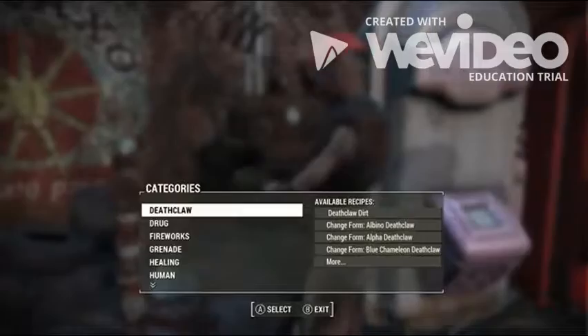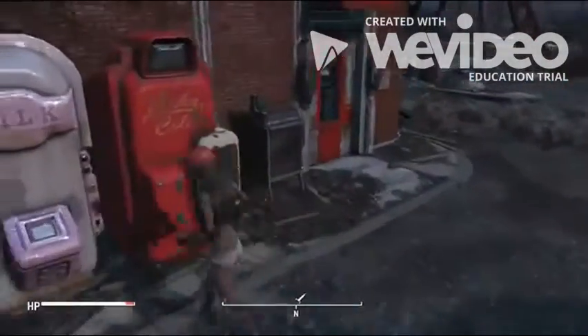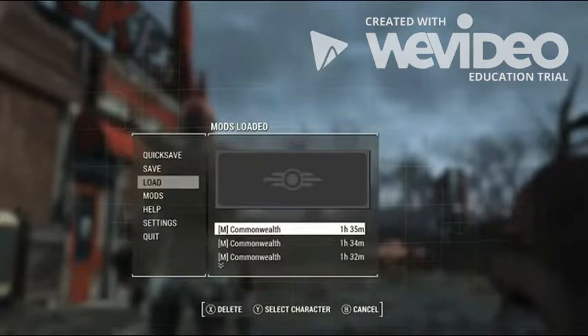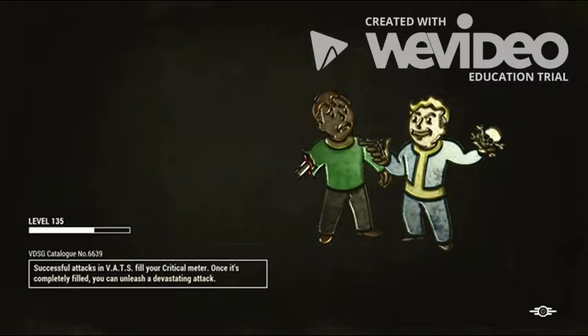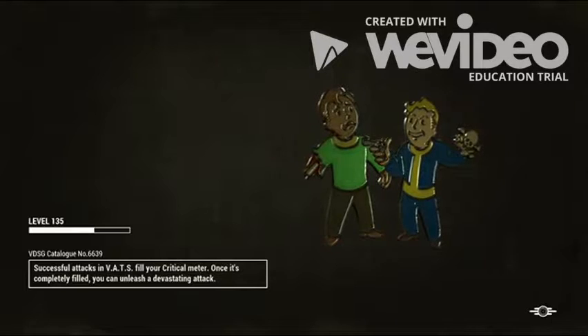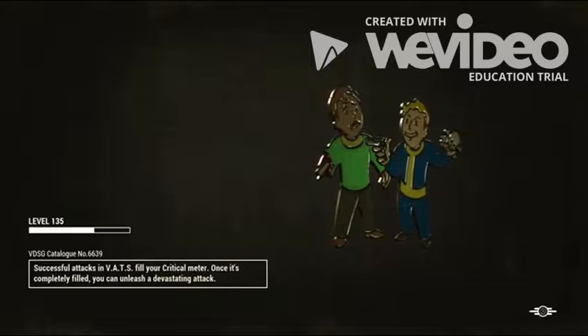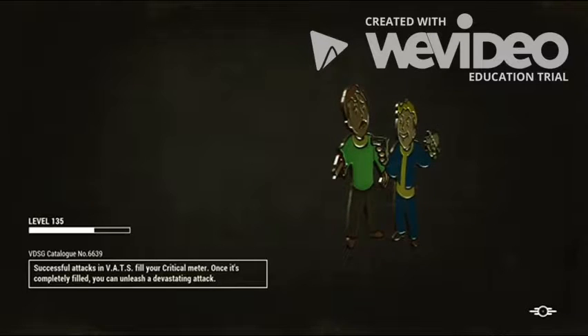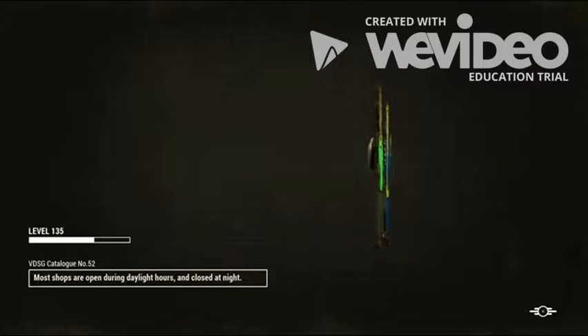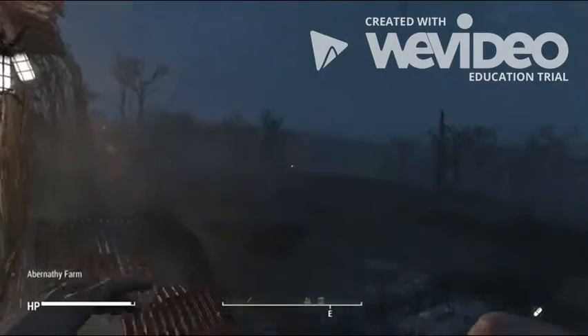Exit station — be right back guys, I gotta go to my other profile. Okay guys, we're back onto a loading screen, onto my main profile. It's kind of glitched thanks to mods right now, but when I'm here I can see if I can craft it and it'll work. I completely just remembered that it's in Aid — don't go to apparel guys, it's in Aid. I completely just forgot.